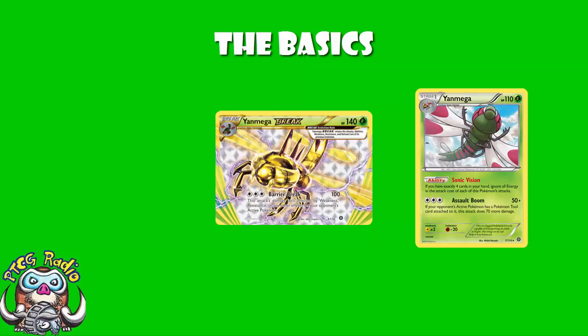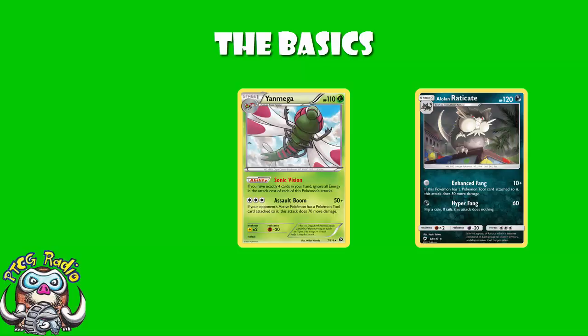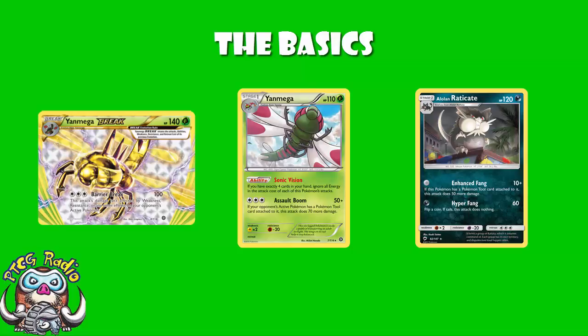The other attacker in this deck is Raticate. Raticate attacks for zero energy — it has a free attack. It's an Alolan Pokémon, and most of them do. Enhanced Fang: if this Pokémon has a Pokémon tool card attached to it, this attack does 50 damage. So you're doing 60 damage for zero energy. These attacks aren't humongous — Yanmega's usually doing 50, although it could do 100 with a Break or 120 if they've got a tool attached. Raticate's only doing 60 damage. But the key is that you're doing these on non-EX, non-GX Pokémon that only give up a single prize, and you're doing them for zero energy, which means you've got more space in your deck for other cards.